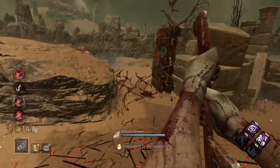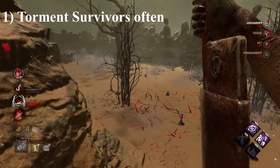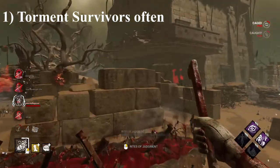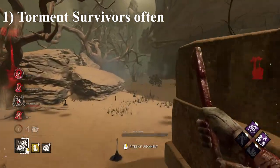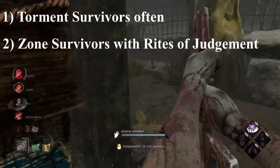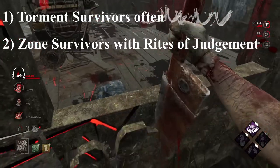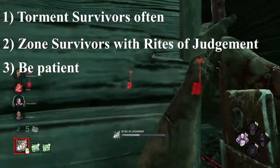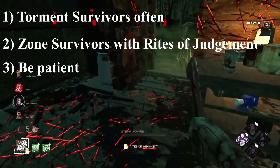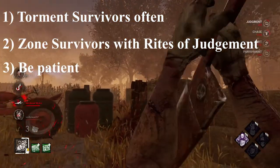So those are my main tips and tricks for playing Pyramid Head. Overall, here are my main takeaways. One, try to get survivors tormented as often as possible — this will allow you the option to use your caging or mini mori power. Two, use your power to zone survivors. If they vault, use your Punishment of the Damned attack. If they don't vault, cancel and use your normal attack. And three, be patient. Executioner has a steep learning curve, so he can definitely be a little frustrating at first, but once you get the basics under your belt, you can start having fun with the more ambitious attacks.